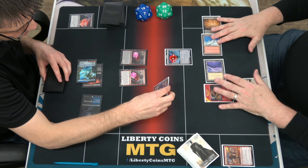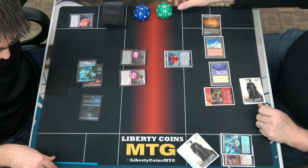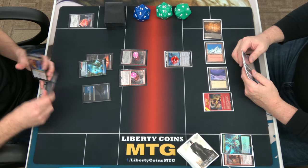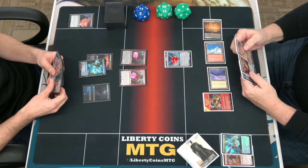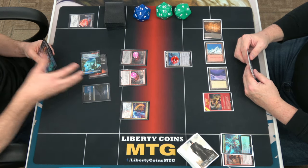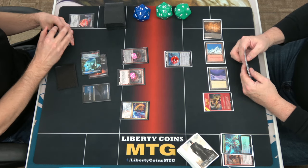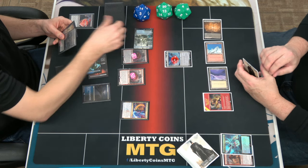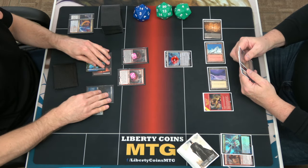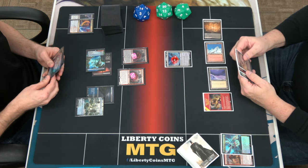2/1/1 counters, Vigilance, blah blah blah. So it's 4 and you gain 4? Blah blah blah, Sorcery. What's the flashback cost? 4. Iteration. I'd love to get 2 of those out, just to make it real fun. Pass.